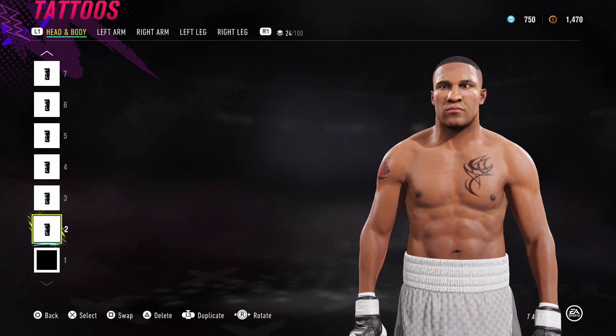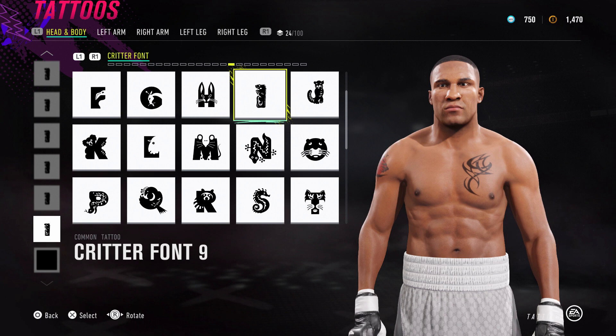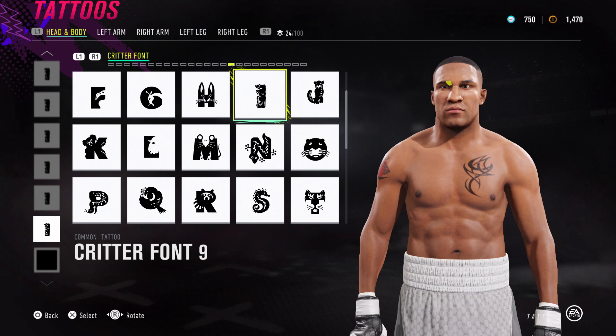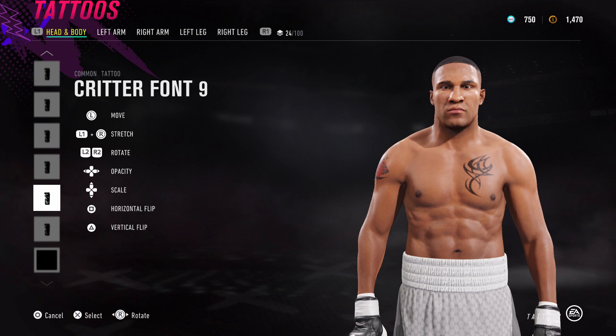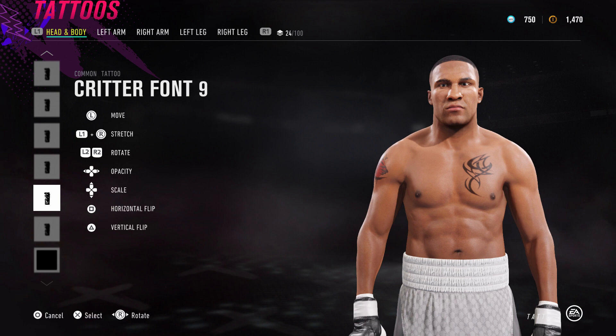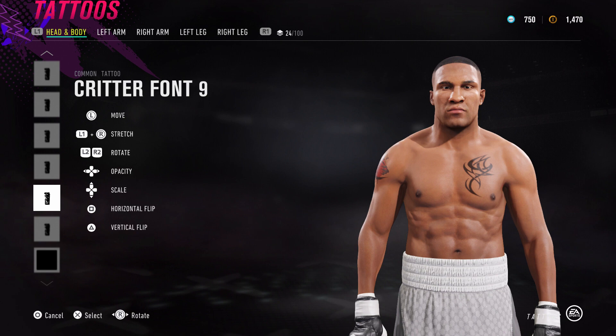Next up is eyebrows and face creases. The eyebrows are an absolute ball ache because I don't know why, they just take ages on this one. I actually had to abandon my usual font and I've gone for Critter Font number 9. What we're trying to do with the eyebrows is put them in as naturally as we can so they look like eyebrows, not like we're just putting on paint blocks. I'm trying to make them look like they've got a little bit of gaps between them.